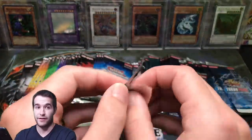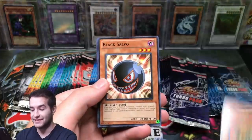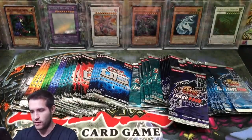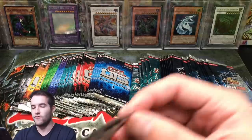Let's mix it up and go with Turbo Pack 5. Mind you, Ten Thousand Hands is in here — that's a nice common. Black Salvo and Puppet Plant, rare. You're not guaranteed a foil in these either, so there's more rares. The value feels better on the OTS side, but you just have to wait and see who pulls what and how it goes.